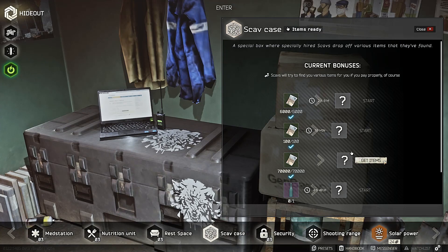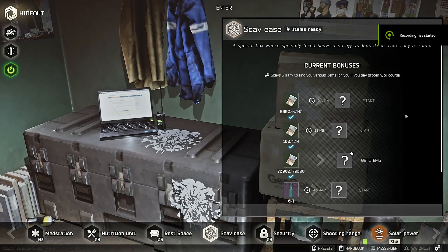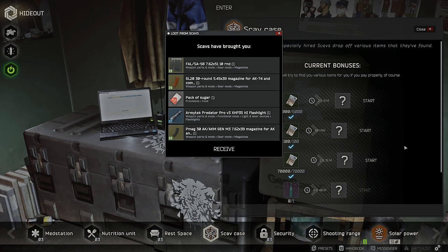Scav case number three, worth 70K — let's see what we get. Zuck armor, phase relay, and whatever that is. Nothing good. Another 70K case opening — it's still loading because it's Sunday and the servers really like to shaft me today. The only thing that actually paid me back is a pack of sugar, but it's like 45K, and the rest is just eye candy — absolute dog crap.